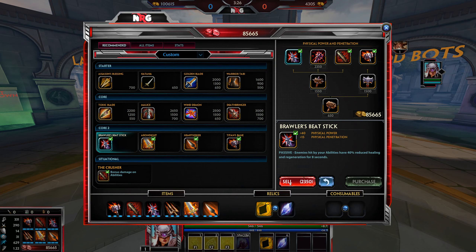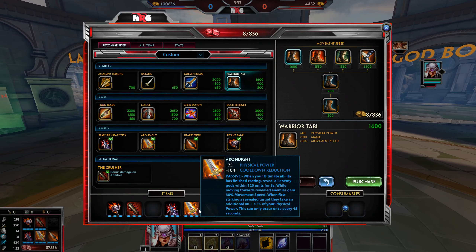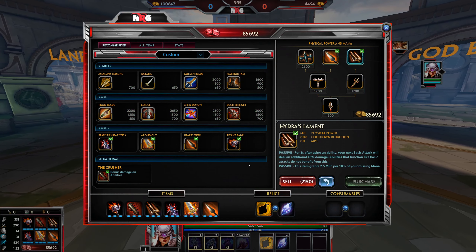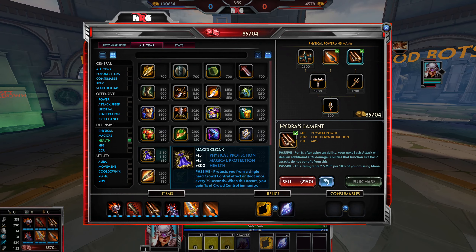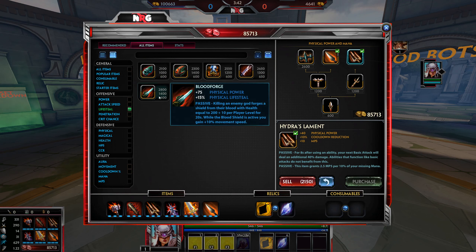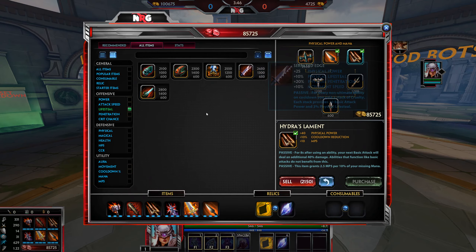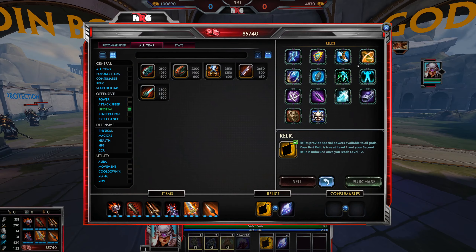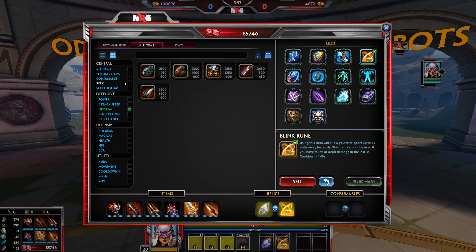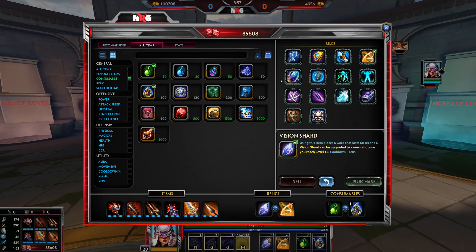You can also sell boots for other items — Brawlers if the enemy picked up a lot of lifesteal, or Hydra's if you went Brawlers earlier. Other good options include Magi's Cloak, which is again very good on Nemesis, and Bloodforge. On this build, maybe not Assy or Serrated Edge. For both relics, get Blink first — consumables would be the same as the crit build — and the second relic is Beads.